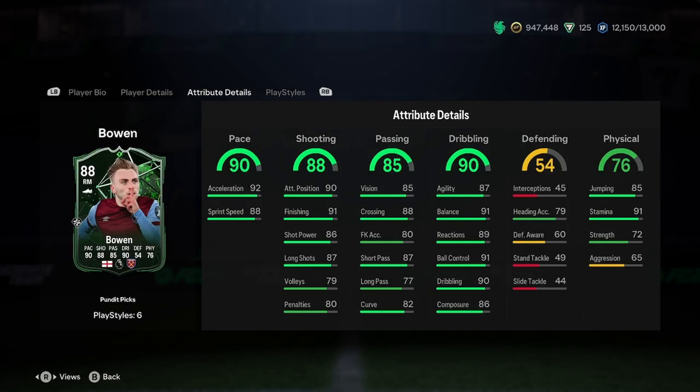Dribbling is absolutely amazing — really nice. Defending is good as well. He's got 79 heading accuracy for a 5'9" player, which is okay, and he's got good jumping, so he could be a little bit of an aerial threat. Strength is a little bit low, but 72 strength is alright for his size.